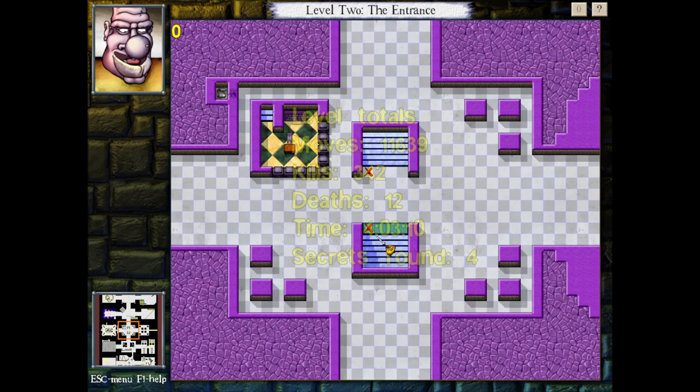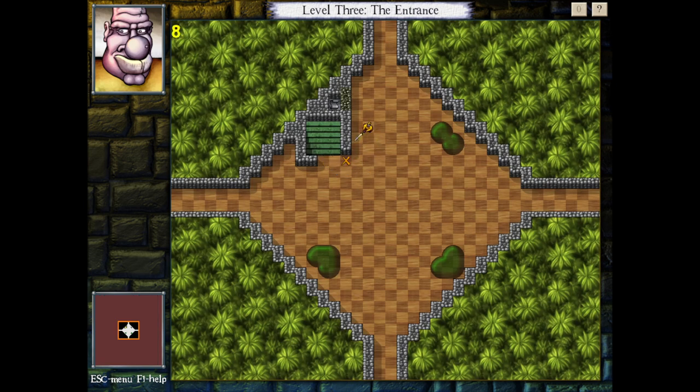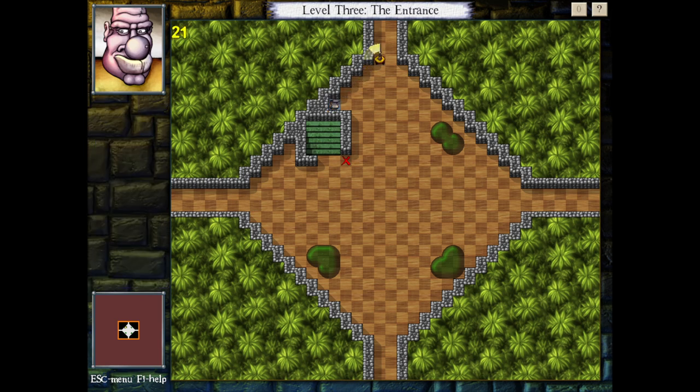No backwards text. Our spectator is absent. This is going to be another one of those credits — wind, aspen trees, and bird call. Interesting. Specifically wind through aspen trees, which would be different than wind through other trees. Alright, we got baited to the north by that scroll, so let's start with the north.